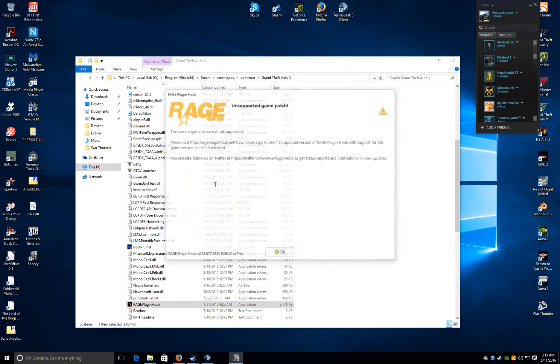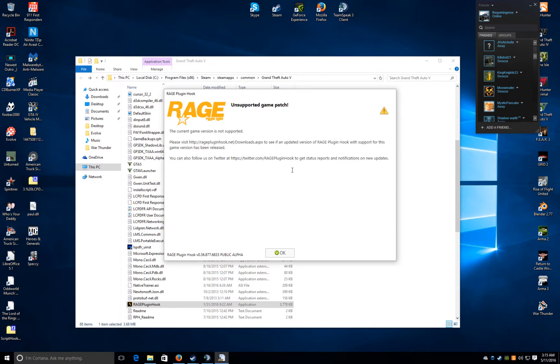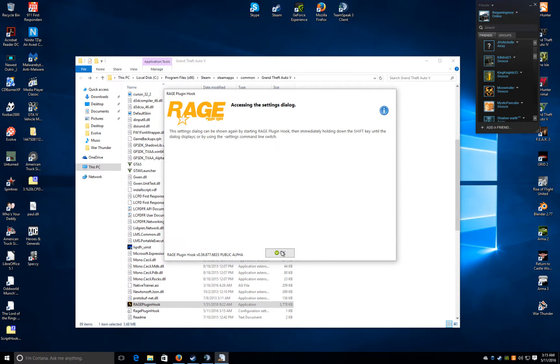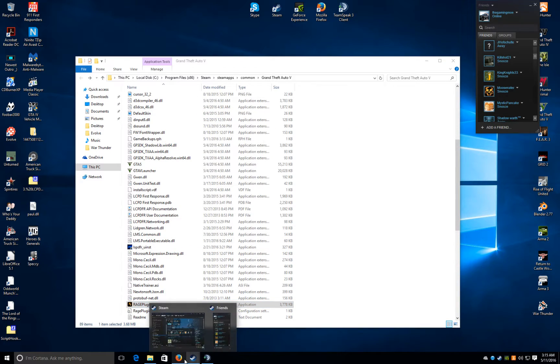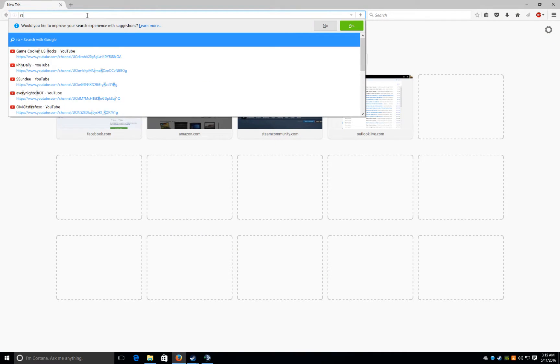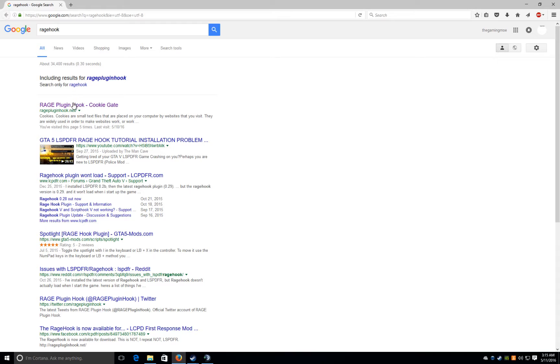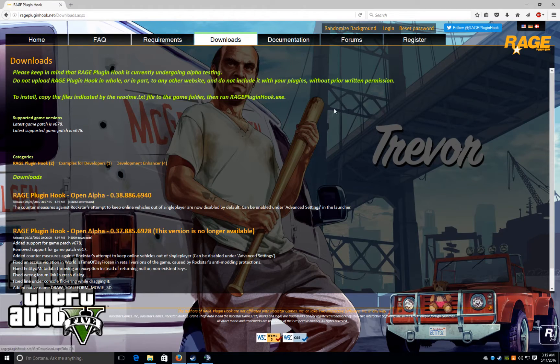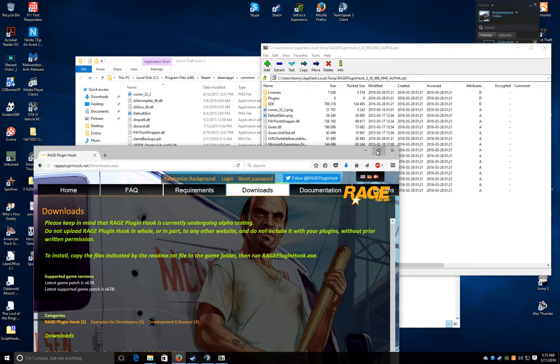Make sure the .NET framework is set up and make sure ScriptHook is installed. Don't forget ScriptHook. And there you go, that's all you've got to do. Don't forget RageHook — this is probably an updated version. I don't have my game yet, which I'm going to hurry up and download.